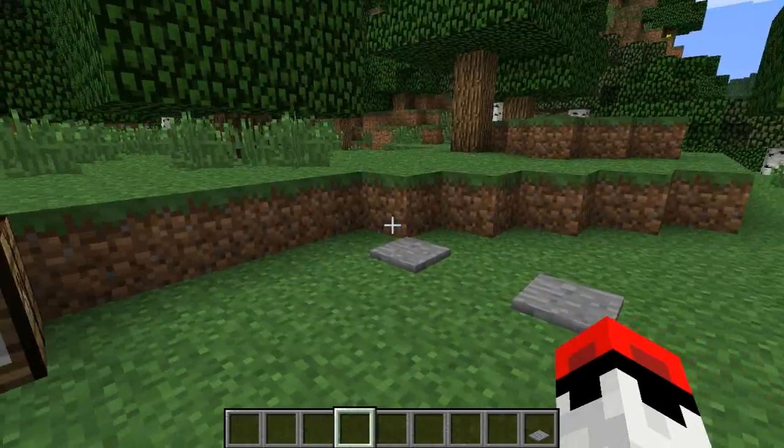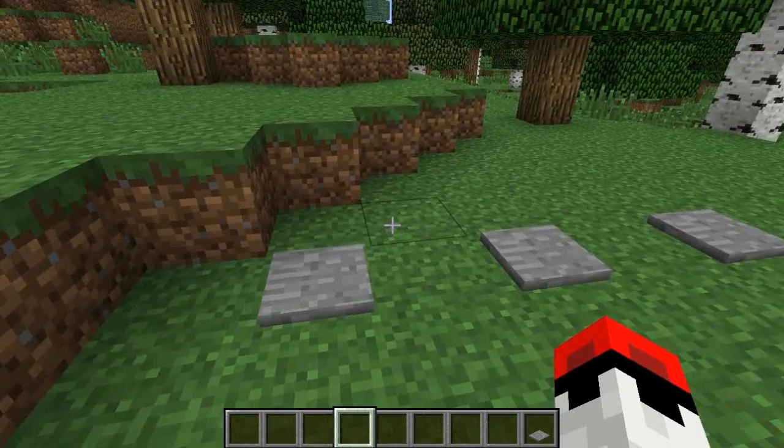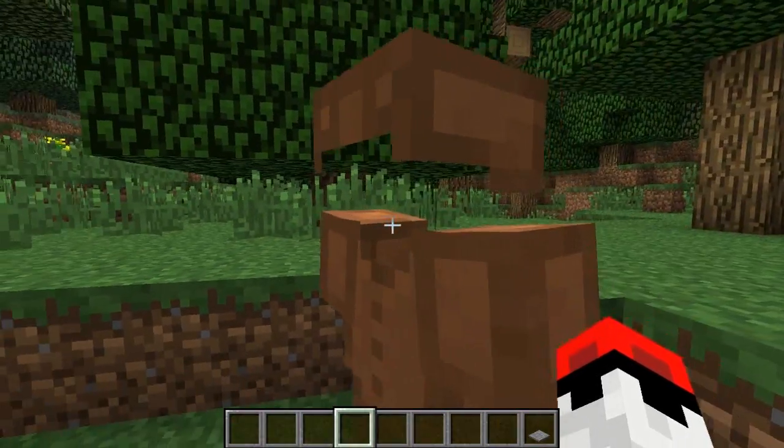I've placed 4 down already for the video. To use it, you're going to want to place it where you want it obviously, then you right-click on it. You put your armor in these slots and it shows you the icons so you know where to place it. As you can see, I'm showing off my armor right now.